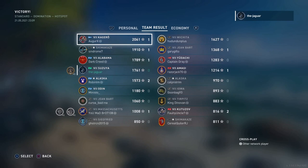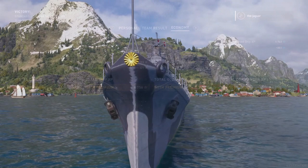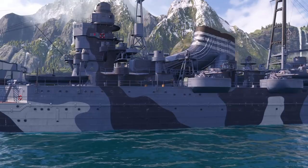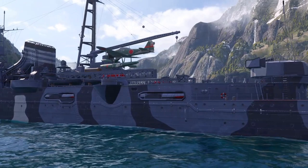That's it for the Asusia — you got to see highlights of all its better qualities: steering gears, fast-reloading guns, good fire-starting ability, and even a torpedo hit. If you have any tips on how to play the Asusia, please leave comments. This is the Jaguar and I'll see you on the high seas — thanks for watching, hit subscribe if you like it.